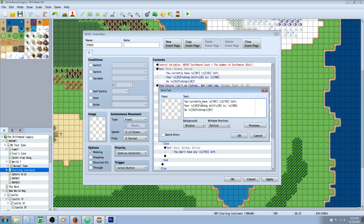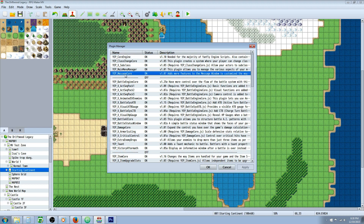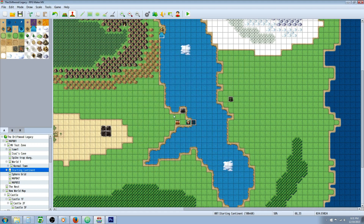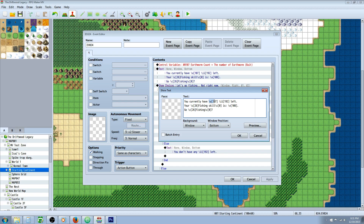Most of the things you're asking will just be using text commands, so you will need a plugin for this. You're going to need Yanfly's Core Engine and the Yanfly Engine Message Core — that's going to let you add functionality. If you look in the help file, you'll see all of the functionality you can add using slash commands. So let's look at this text. It's saying you currently have \v[107] — we're using 107 because we're calling on a variable with \v, and we're using variable 107 to store the number of earthworm bait we have. We set that variable to the number of earthworms we have, and now we're displaying it.